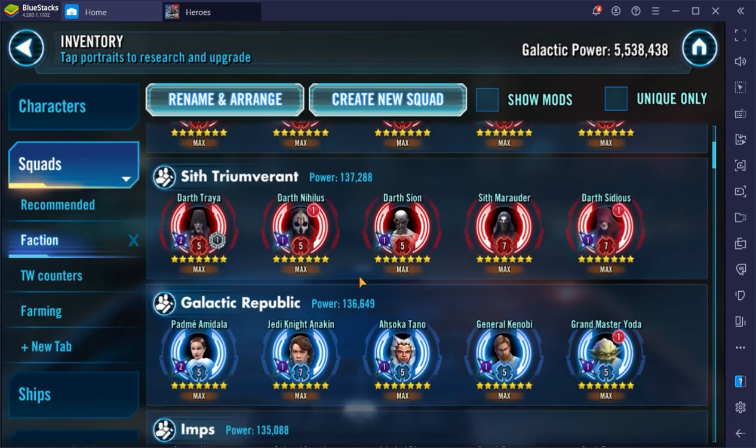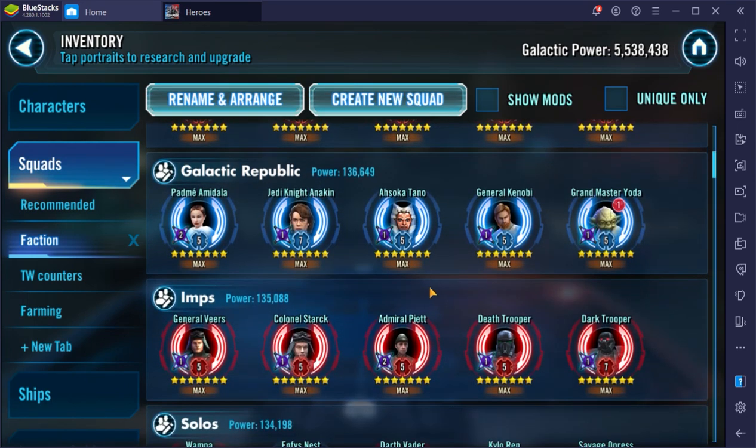I've got my Empire squad ready for SEE. My Sith Triumvirate might be my favorite squad in the game right now. Darth Sidious actually works pretty well in here because he can inflict healing immunity — so I don't think it's terrible having a Relic 7 Darth Sidious. The Triumvirate do most of the damage along with Sith Marauder, and Darth Sidious just keeps that health low.